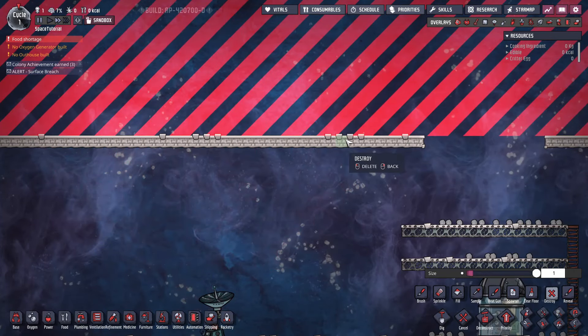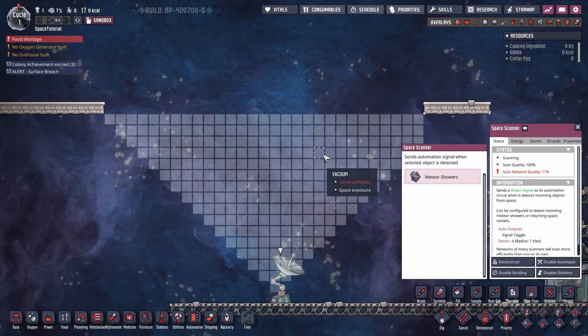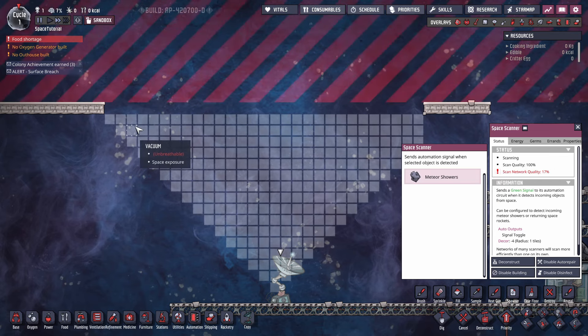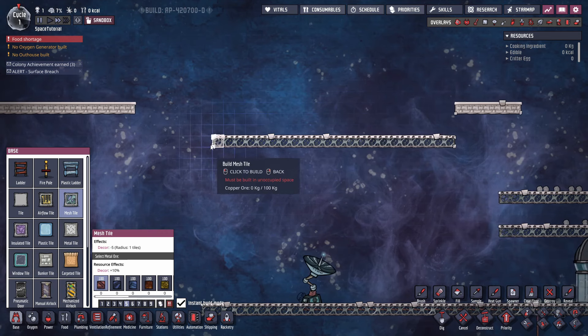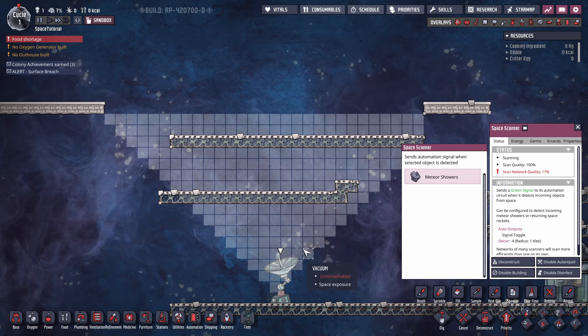The space scanner is similar to the telescope in that it needs visibility of the sky. Here the scan quality is 100%. Note the scan network quality — we'll come back to that. Airflow tiles and mesh tiles have no effect on scan quality whatsoever, which is very handy.